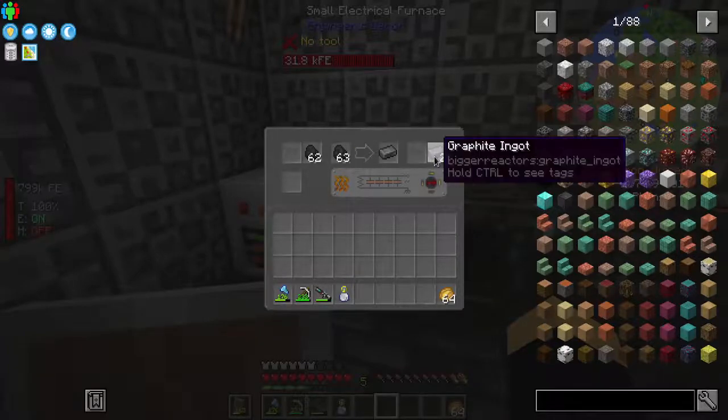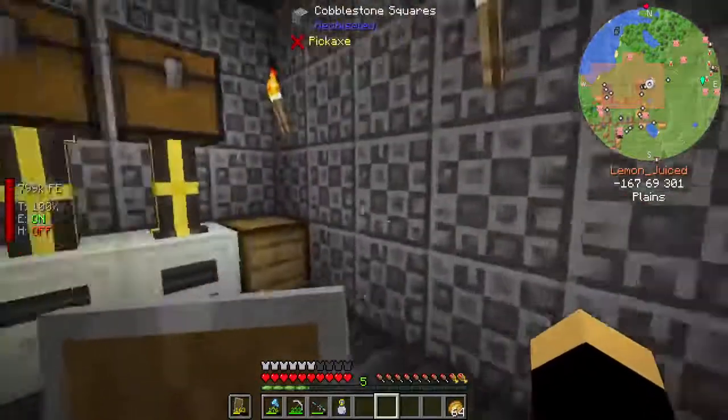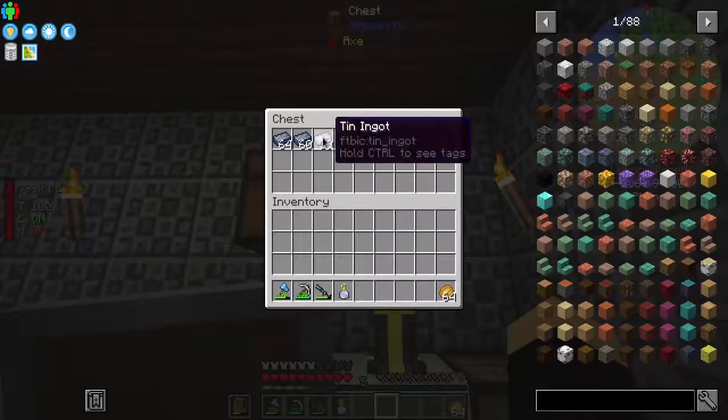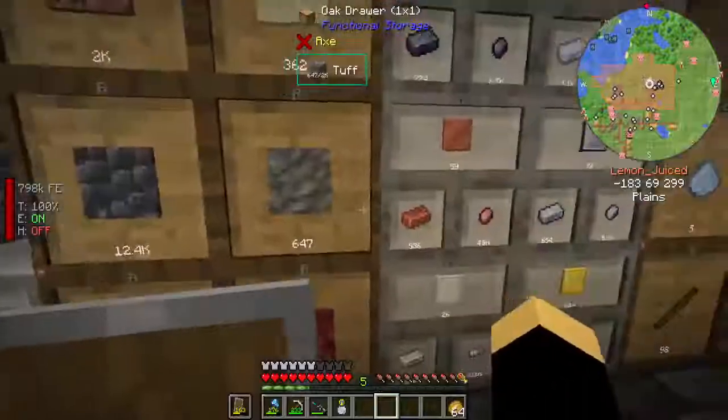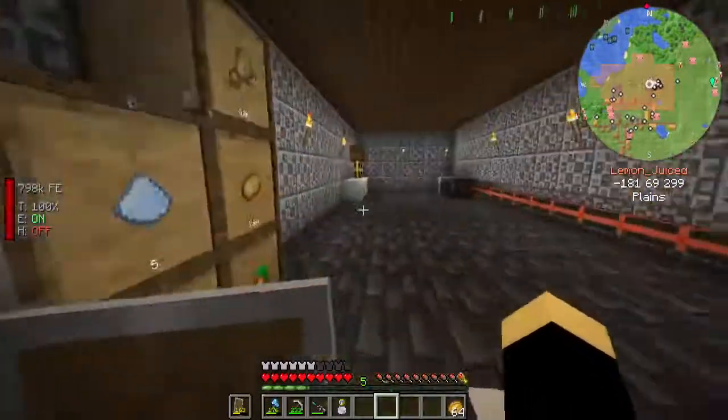I'm just looking at the mods we have left in this pack that we can go through, and it's basically this or another mod, so we might as well get started on this. We got ourselves some graphite — you can already see from the mod name what mod we're going to be playing with today. Some of you guys will probably be like 'ooh, I like that mod,' and some of you will be like 'yes, booms and booms.' I'm going to be using a lot of uranium today.